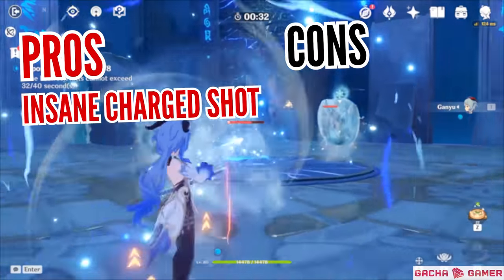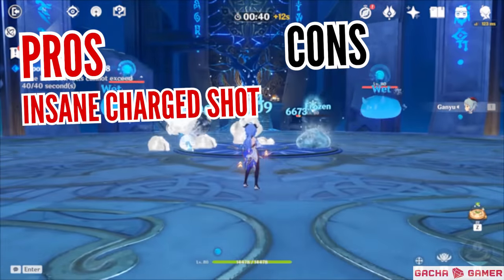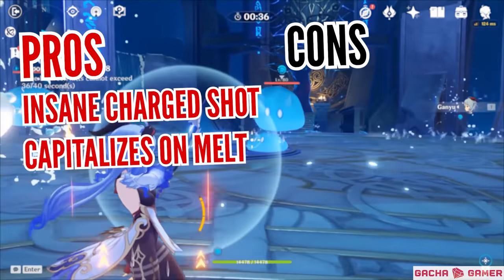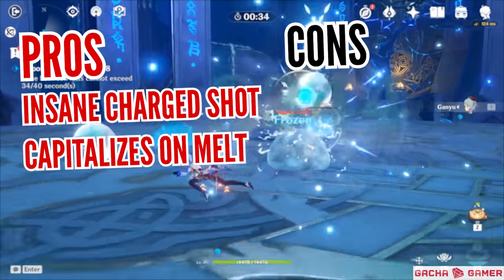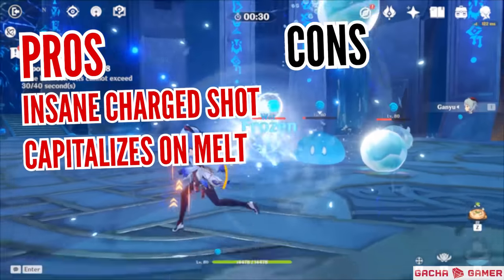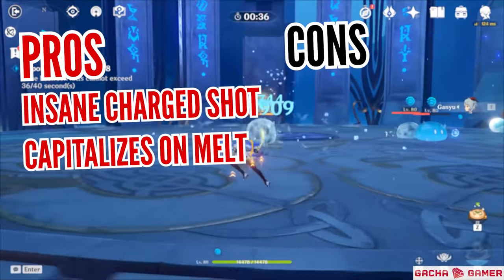Overall, Ganyu is definitely a very unique character that brings absolutely amazing damage thanks to her Frostflake arrows, which can wipe out a cluster of enemies with no problems whatsoever. Part of the reason why these shots are in a league of their own is the melt reaction, which is considered to be one of the best elemental reactions for endgame due to how it scales with every single stat including elemental mastery.